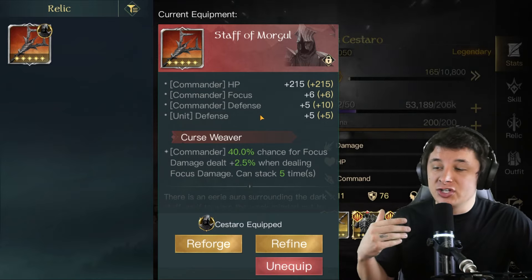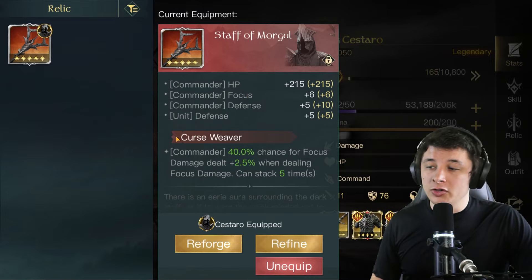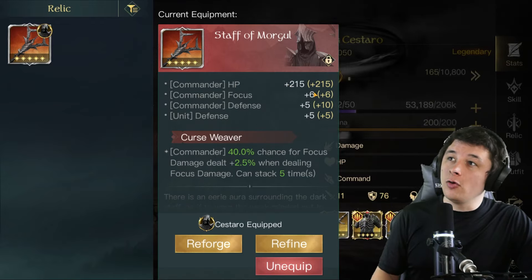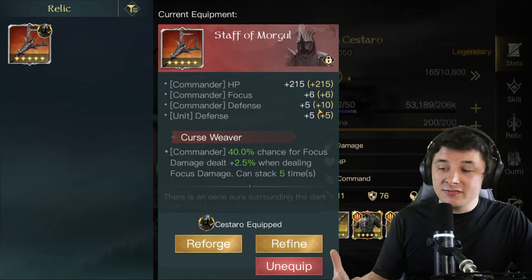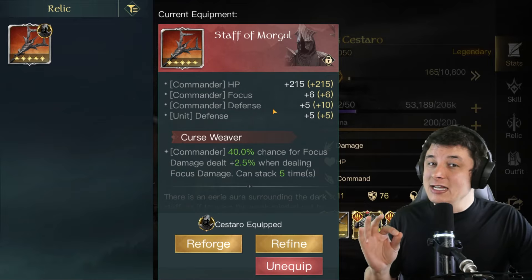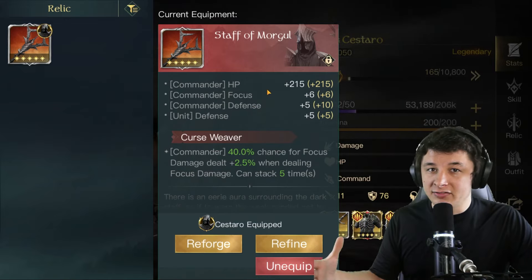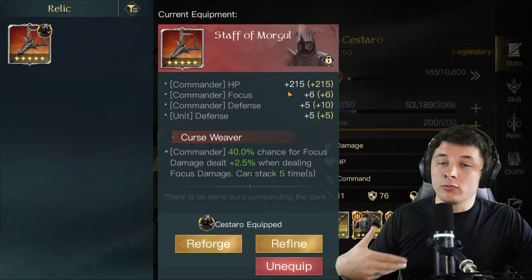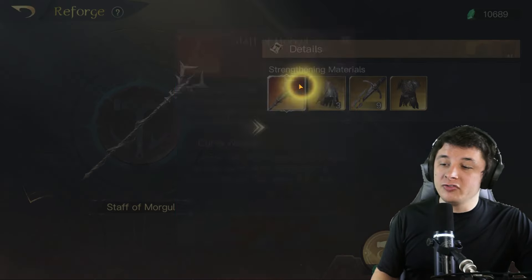Before the first relic, I want to mention the base stats. Every relic will have some commander or unit stats, and these stats increase when you strengthen your relic via a random roll. For example, on my Sastaro relic I rolled HP once, commander focus once, commander defense twice, and unit defense once. You can get lucky and roll the same stat multiple times — rolling focus all five times on Sastaro would be the best-case scenario.